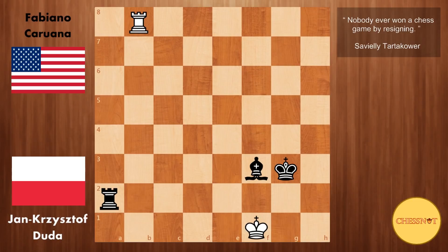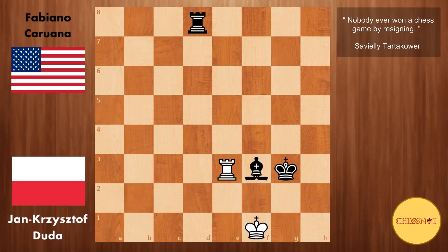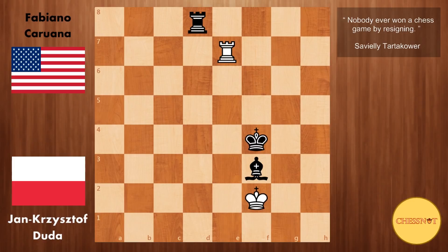Trying to give checks on the side — king g3, rook g8, bishop g4, rook to e8, rook to a1, rook blocks, rook to a5, rook to e8, rook d5, rook to e7, rook to d8, rook to e7, king to f4, king to f2. This goes on for quite a bit. Caruana continues to pressure Duda, hoping that somehow he would blunder, because at this point Poland were leading the match with a score of 2 to 1.